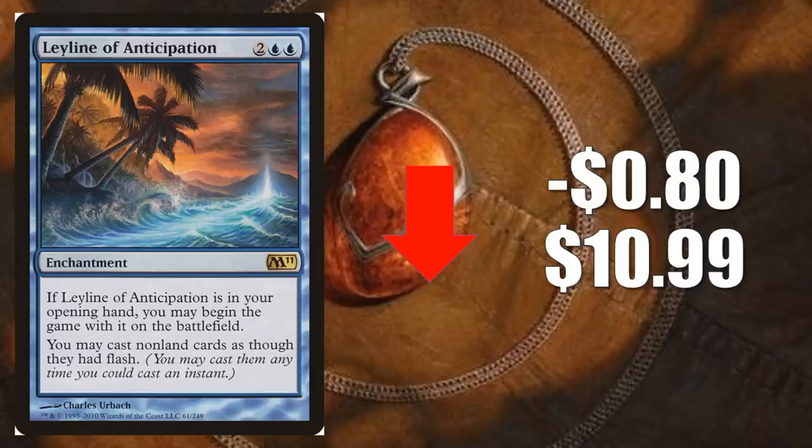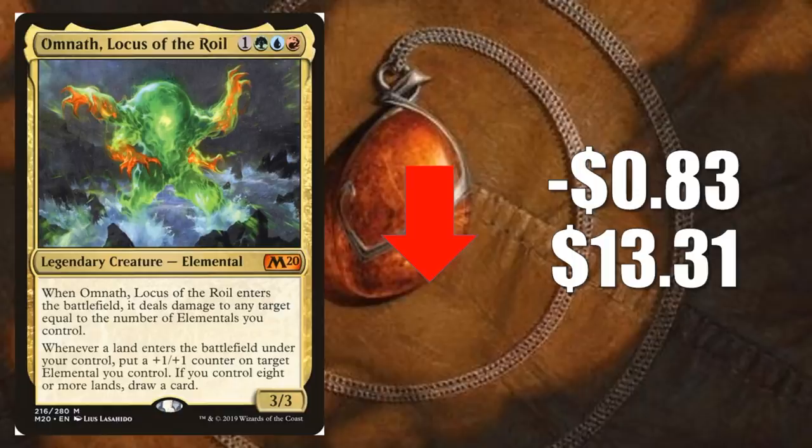Our third honorable mention is Omnath, Locus of the Roil. It goes down 83 cents to $13.31. This card started off last season in standard relatively strong in some of the elemental builds, but as time went on they kind of fell off and now it sees a little bit of play, but not as much as it was seeing. All that could change with the rotation coming. Next season, this will be in standard with a much smaller pool of cards. Perhaps the elementals could have a comeback. It does see some Modern play — there's a five-color elemental deck that is not doing that bad in the format, but it typically only runs one copy of this.